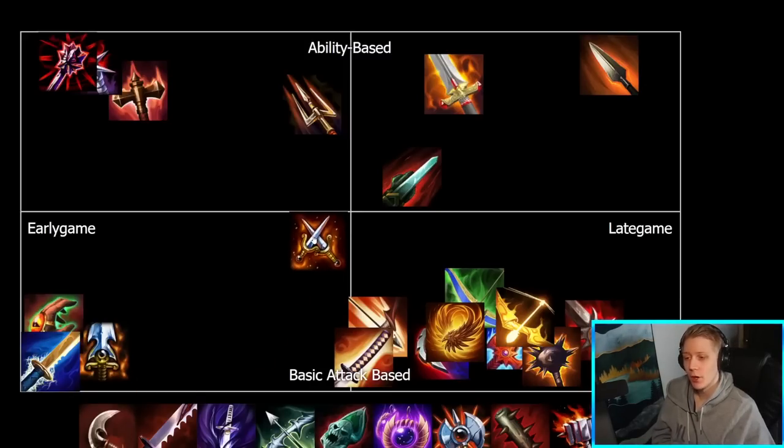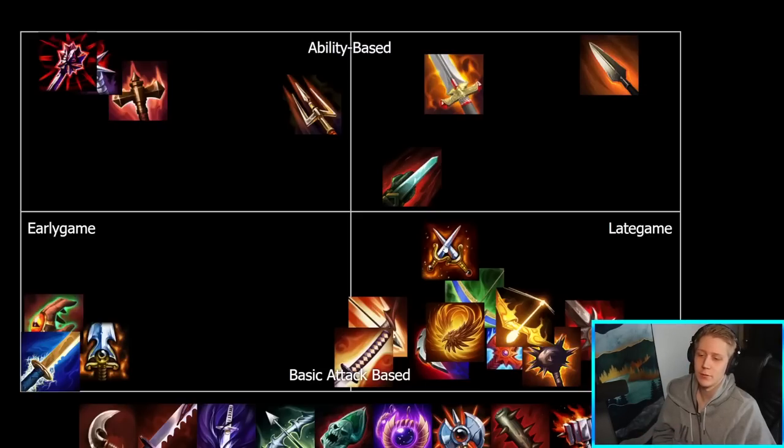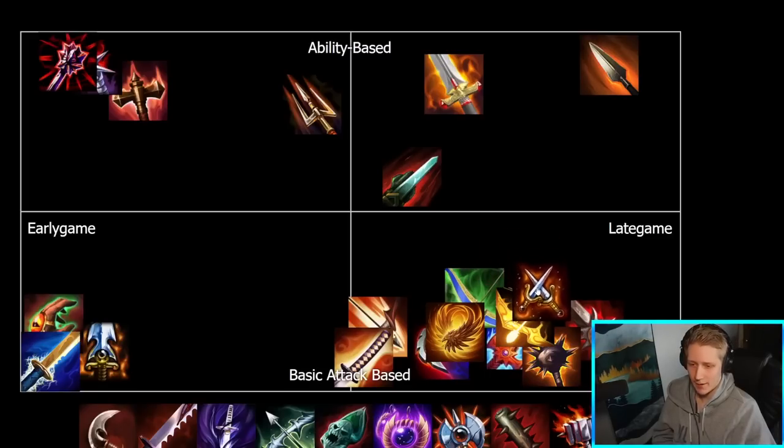Kinsize — it's going to be way down here on the basic attack-based axis, but there have been metas where you would rush Kinsize like your first or second item. It's not really the most common use of the item. So I am going to still skew it towards the late game — generally in most builds, you're building Kinsize like fourth, fifth, or sixth item for the most part. Once you've got some attack speed and pen online to support its powerful passive effect is when you're going to be building this. But it is worth noting that there have been metas where like Kali would rush Kinsize first item in the jungle, or some hunters would rush it early game. Generally more skewed towards late game and very basic attack-based — probably one of the most basic attack-based items, with its basic attack effect and attack speed.